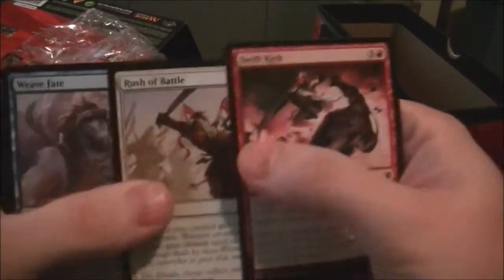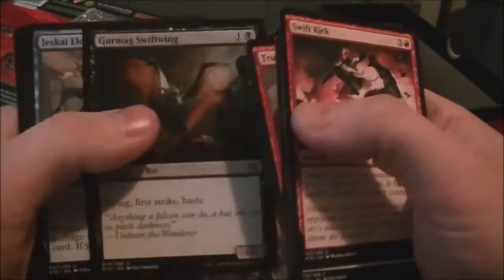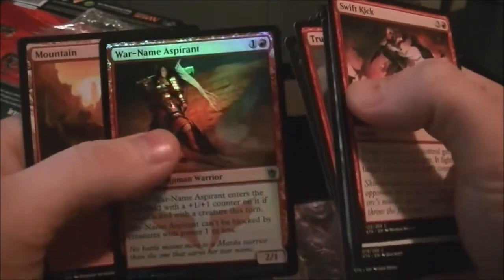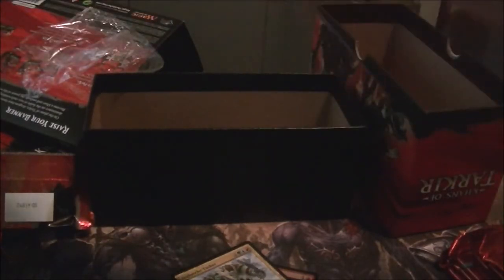Let's keep going, I'll skim through everything here. We got a foil War Name Aspirant — always good for Red decks. I think I skipped the rare; yeah, it was an Avalanche Tusker. That's meh right now, but who knows. That was our first rare — an Avalanche Tusker. We have eight packs to go, let's hope for something decent.